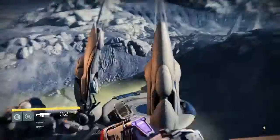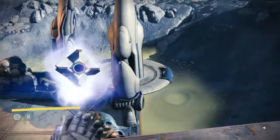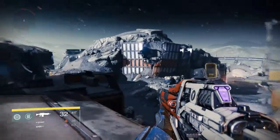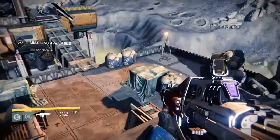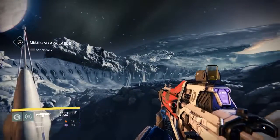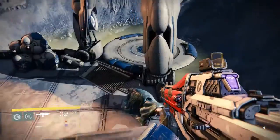Hey guys, it's me Mr. Delicious again, coming back to you from the Moon in the Anchor of Light vicinity. I'm looking at this weird fallen structure here. There are some Hive maw NPCs over there — I'm going to ignore them — but you can see the Hellmouth from here, and this looks like a Fallen design.